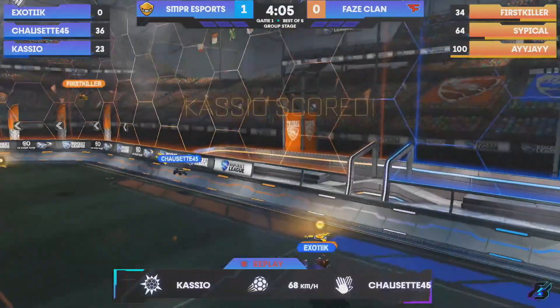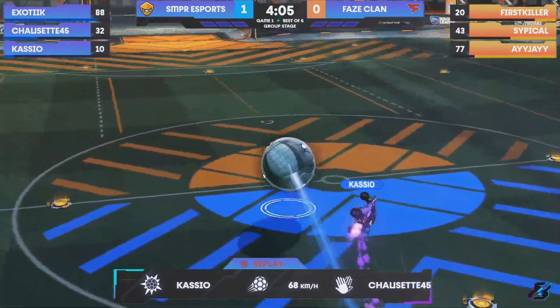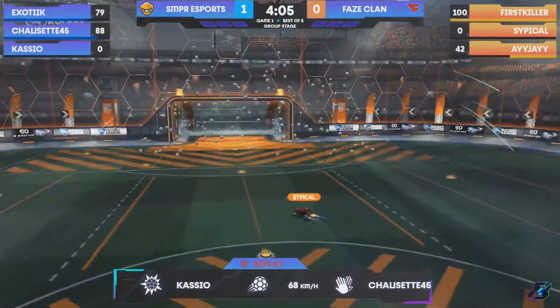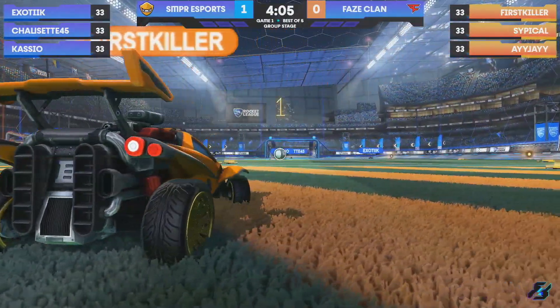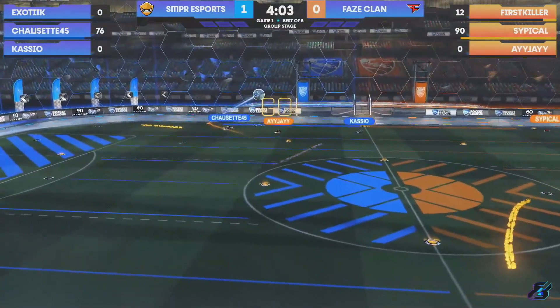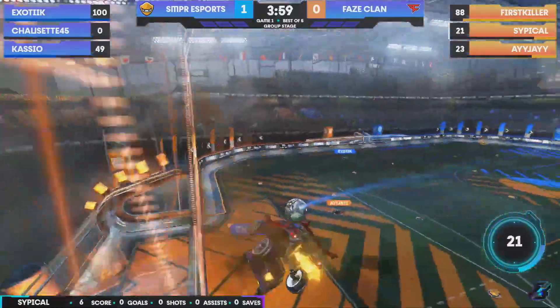That's a good read all the way through. FaZe are starting to mount that three-pressured attack — you can see everybody pushing up. First killer all the way upfield, AJ as well, Sympical is right there looking for the pass, but the cut down by Semper. When FaZe are putting that three-headed approach on, when they're getting everybody up in circulation, you're going to have to jump that read and intercept the ball. So far, so good for Semper, and they get a goal because of it.